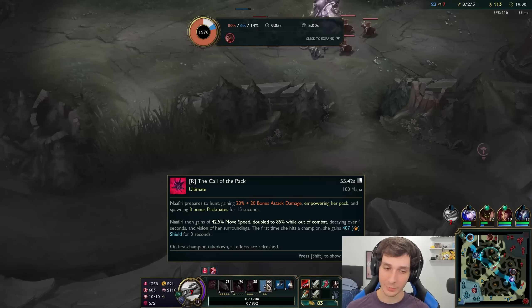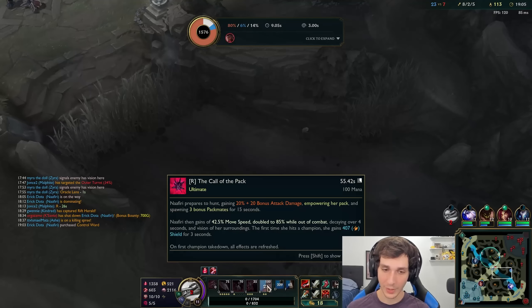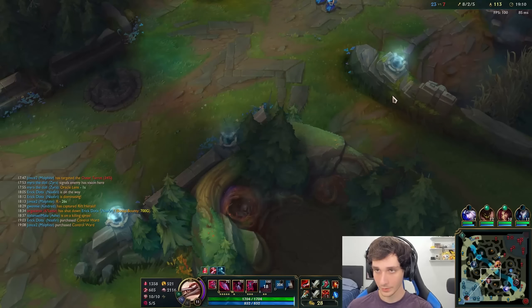Serylda's Grudge gives 85% movement speed when out of combat and 42.5% movement speed while in combat. Very nice.